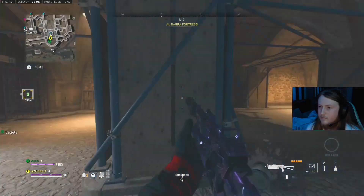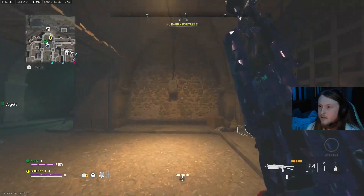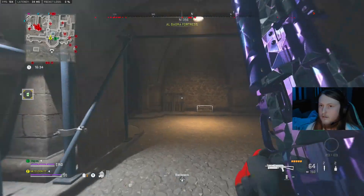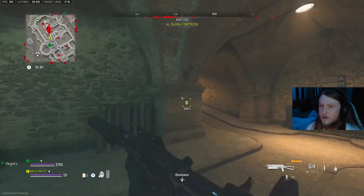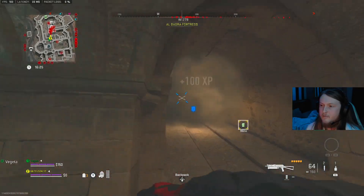Once you get in here, you have approximately four minutes to hit every single breaker box, which will be on the actual walls of the fortress. Once you get in, follow my exact steps — just hold X or square on the electrical boxes on the walls. My method: I usually go left and work my way all the way around.